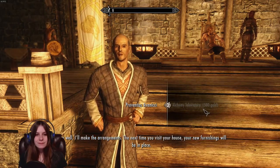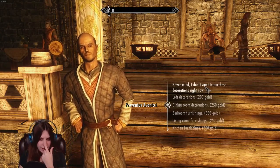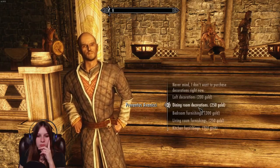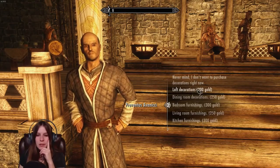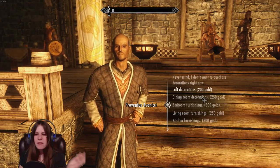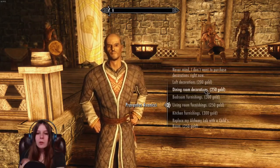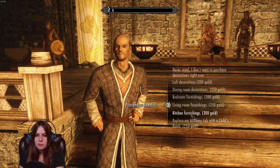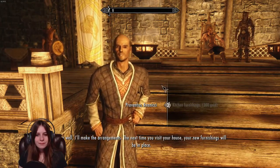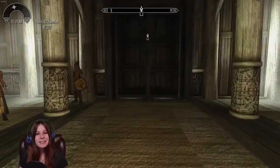So I'm going to buy the alchemy laboratory. The steward confirms the arrangements. Then I browse the other options — loft, dining room, bedroom, living room. I don't know what the loft is, and I don't even have a kitchen. I decide on kitchen furnishings. The steward confirms again. I decline further purchases and head off to see what my home looks like now.